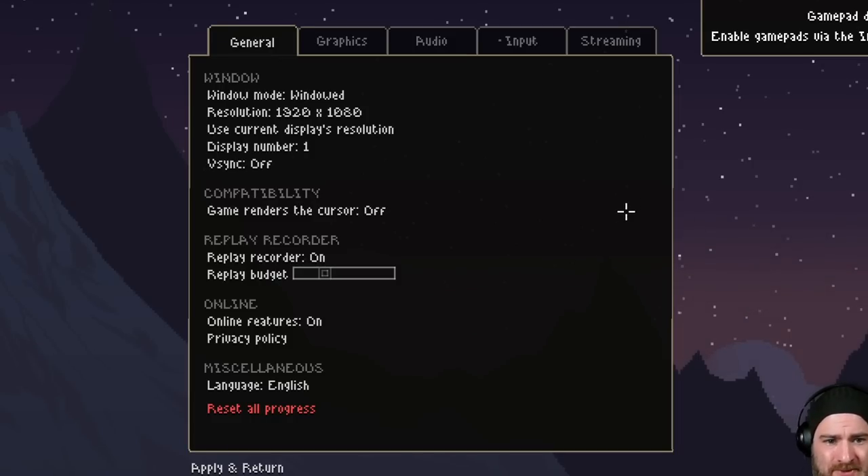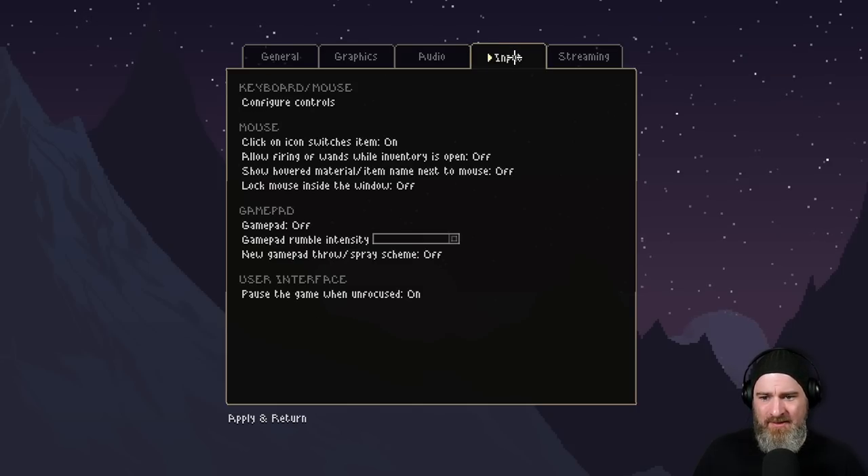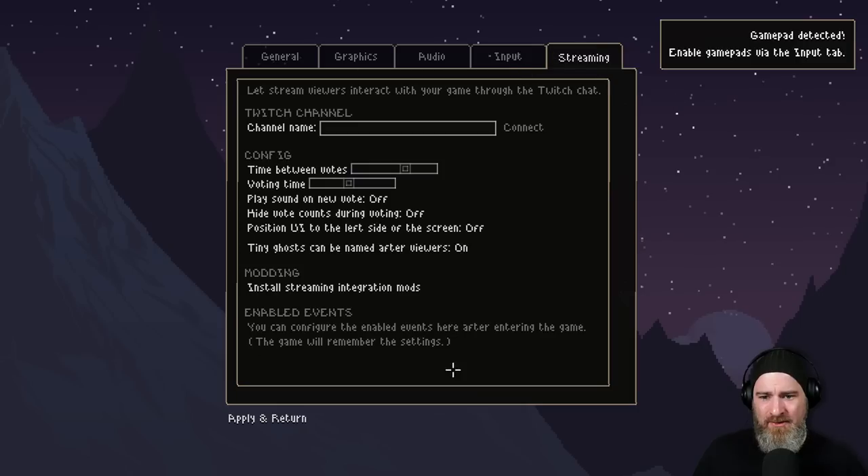Straight away we've got a brand new options screen. It looks like the same options but just in a different sort of layout. This Twitch integration is brand new — they've got this officially baked into the game now, which is super exciting.